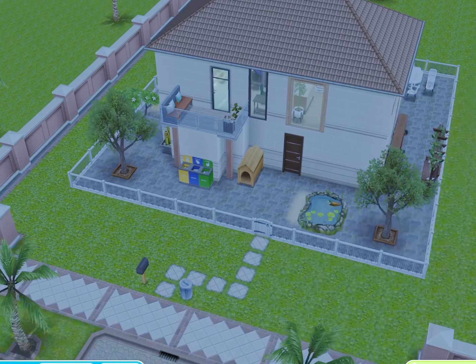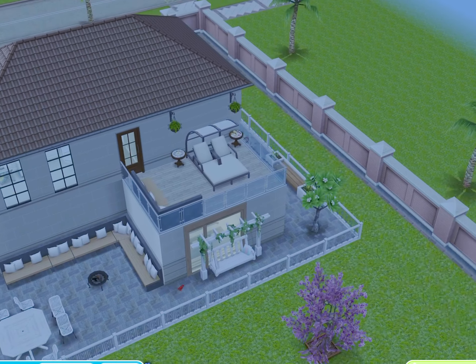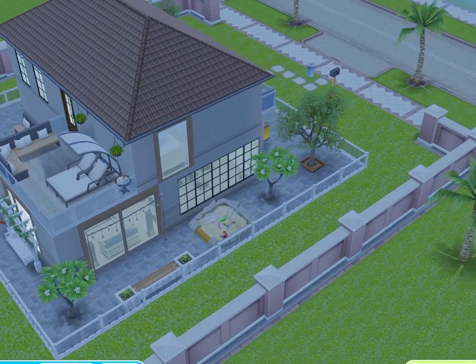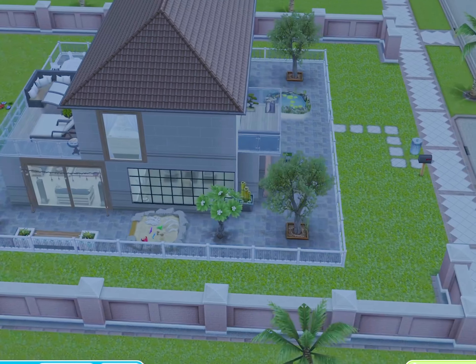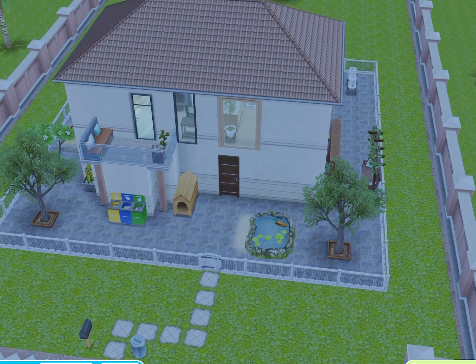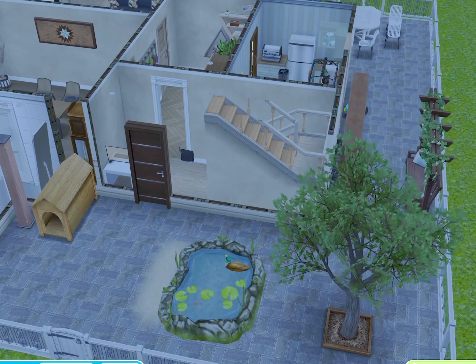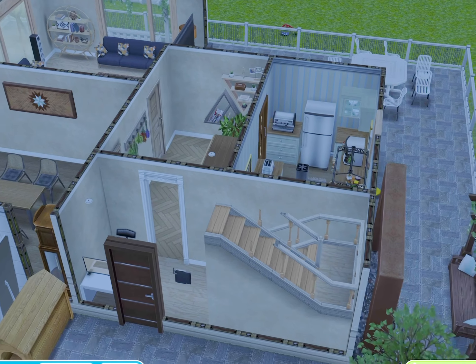Here is this house. You have those school-like compost bins in the front and the outdoor lounge chair. On the side you have a sandbox. I don't think that sandbox is available in the game anymore, but I'm not sure.